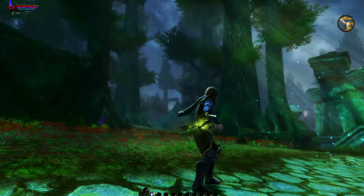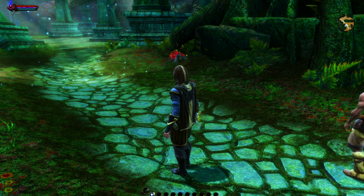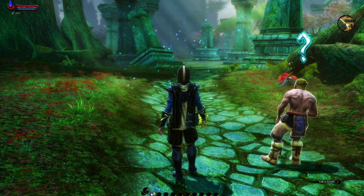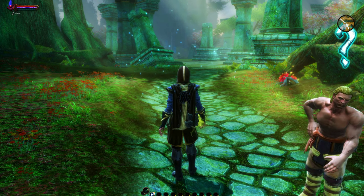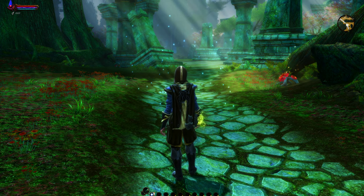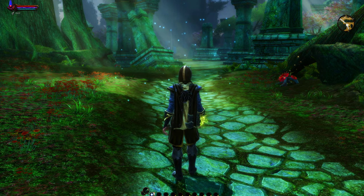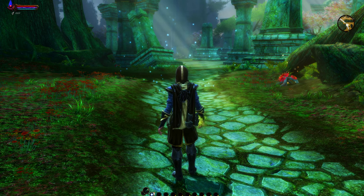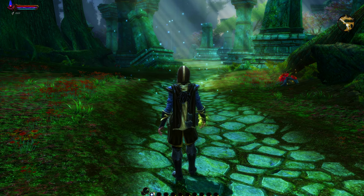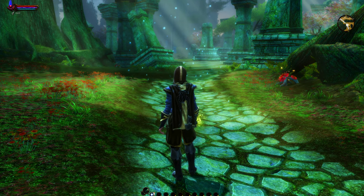We're actually seeing a moonbeam coming through the sky here. What this does is it strengthens the overall effects you normally get from the ENB with SweetFX or the standard ReShade with SweetFX, giving you more vibrant colors, darker shadows, and more contrast between light and dark. It is a bit darker than the standard version, so you'll want to bump up your light level to bring up the overall game lighting.